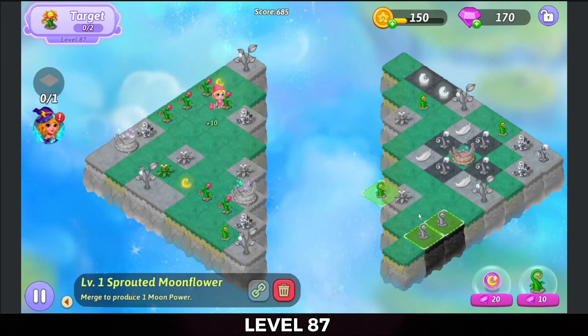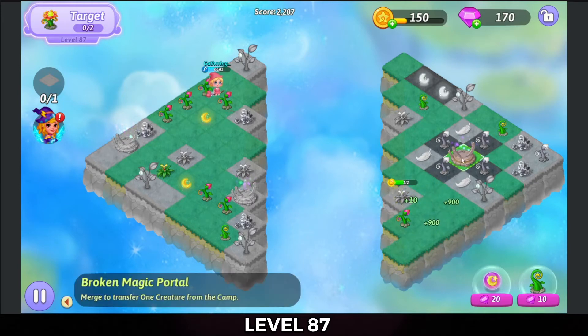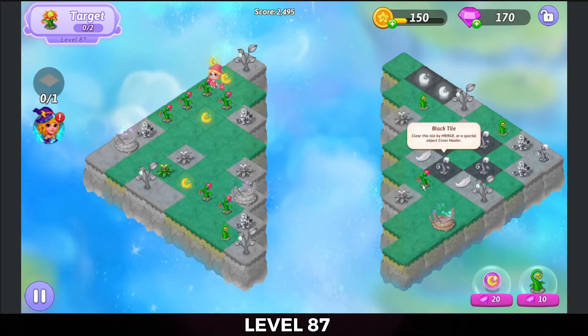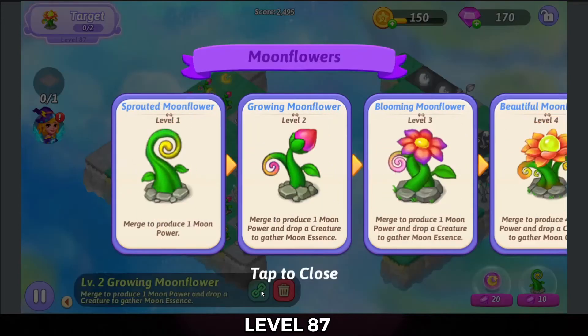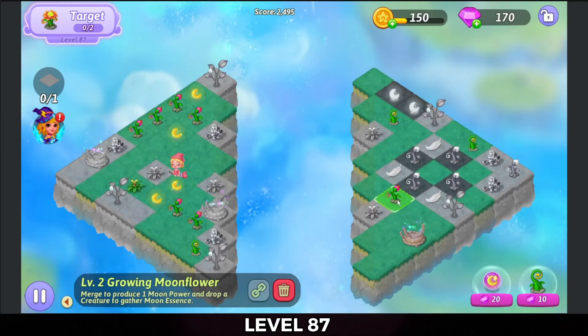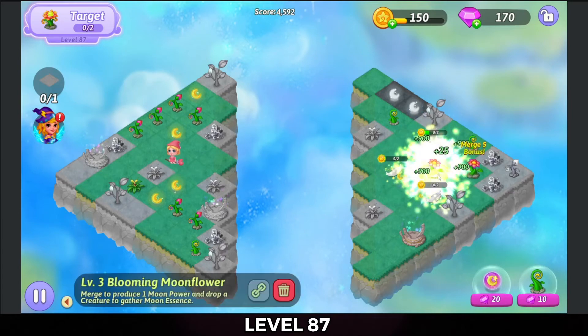I'm going to bring over one of these sprouts for a three-merge over here on that dead land. Let's double check this chain — next one up is the Blooming, so we're okay with a five-merge here on the dead land. There we go.